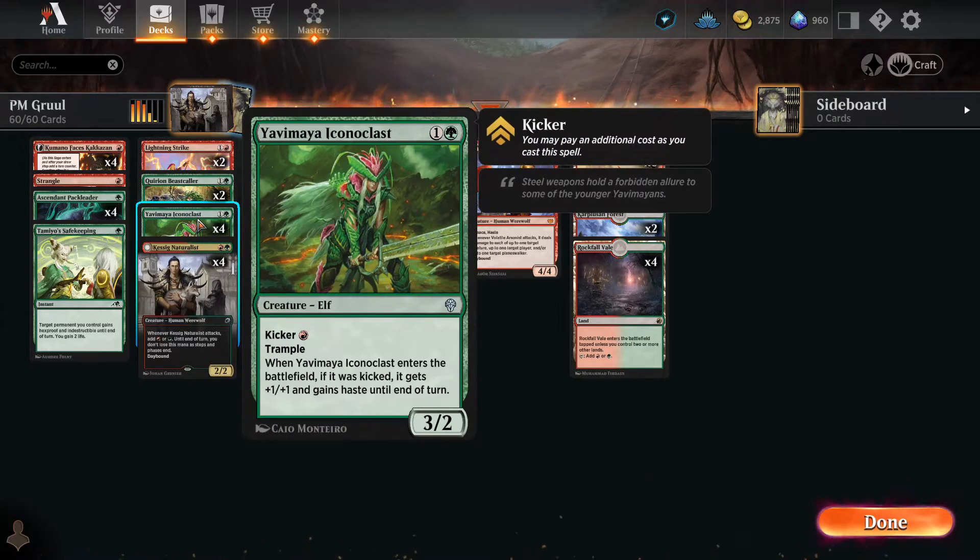We got Yavimaya Iconoclast — mostly because of her awesome armor. You get a 3-2 for two mana with trample, which is excellent. And if you've got a red mana, you can kick it. When Yavimaya Iconoclast enters the battlefield kicked, it gets an additional plus-one and haste until end of turn. The good thing about haste is you only need it on your first turn, so that's as good as haste can be. The plus-one bonus goes away after that, but we get our juice out of it.